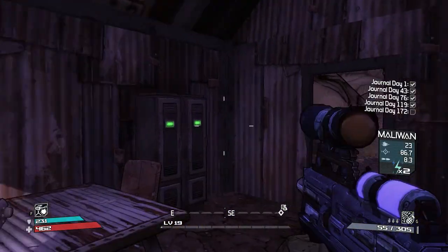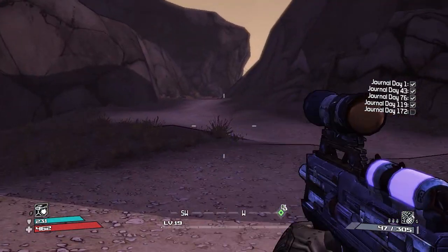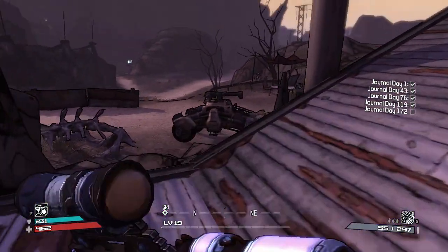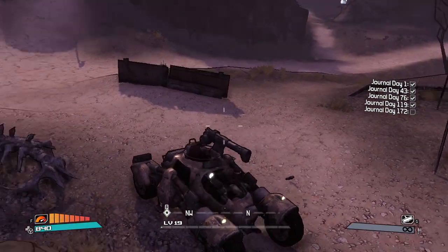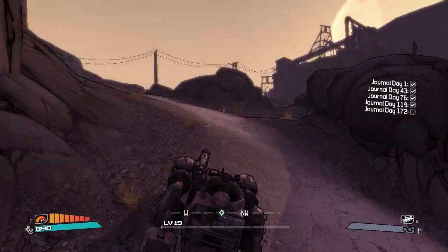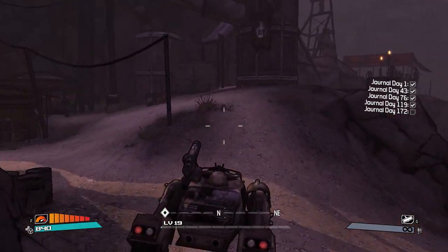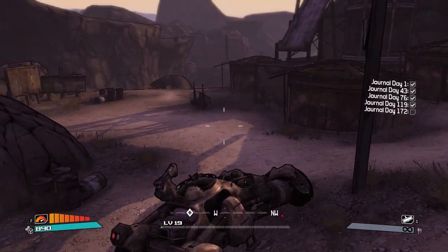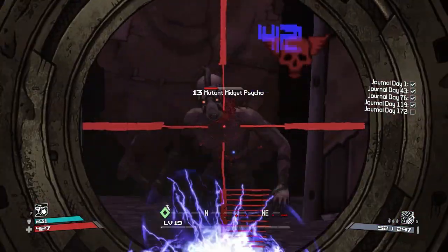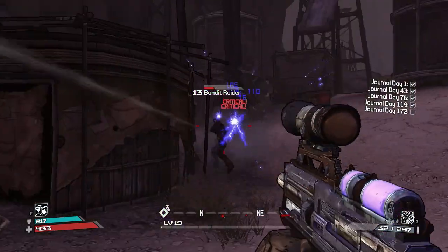Right, let's get these journals done. 10 minutes into the episode already and I'm still on bloody journals. Should be able to fly through the cave though. Let's go up to a nice safe spot - I think this is near where it is. Oh, it's just to the left actually. I'm parked right next to a barrel. Much better.